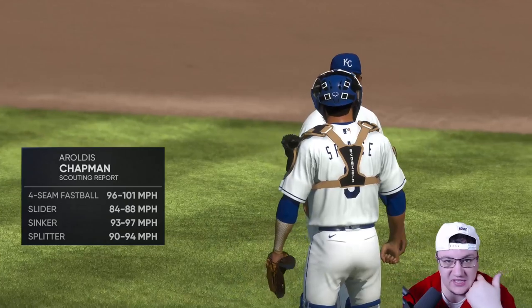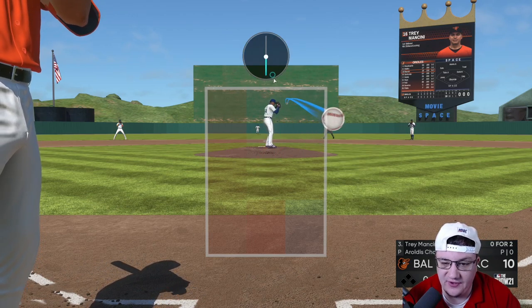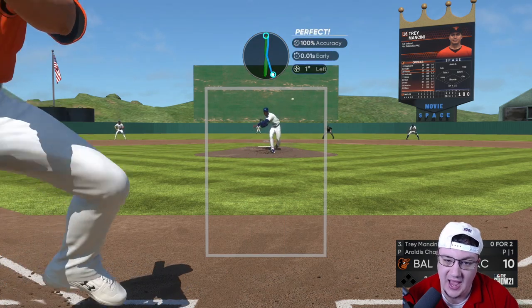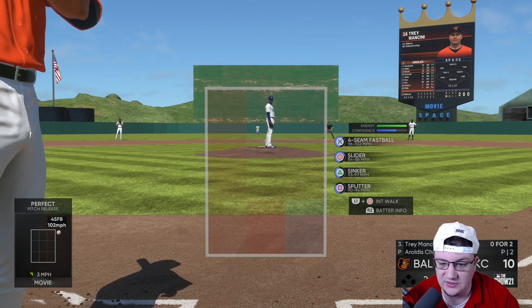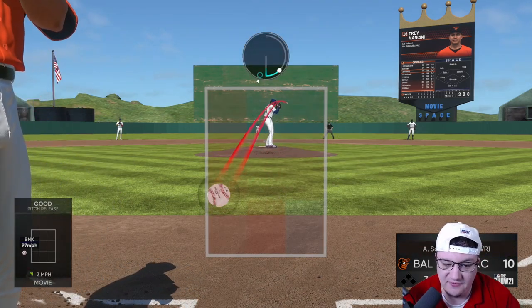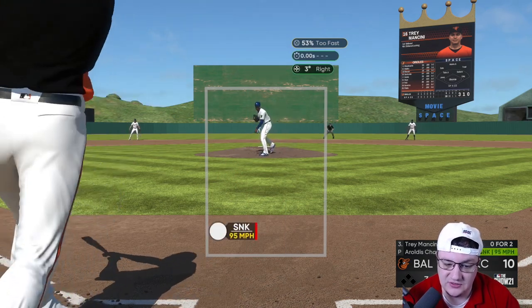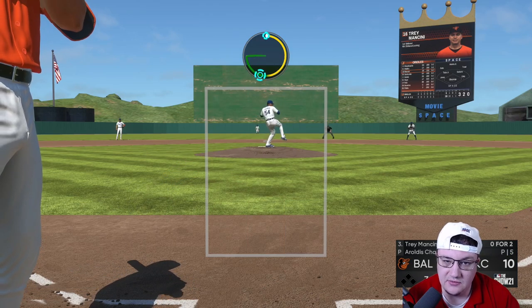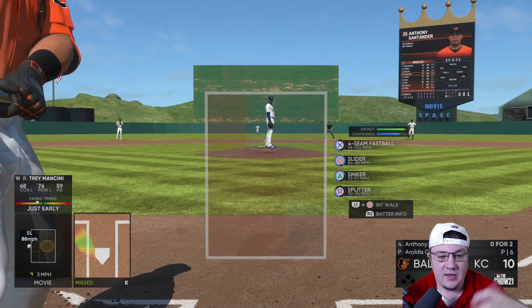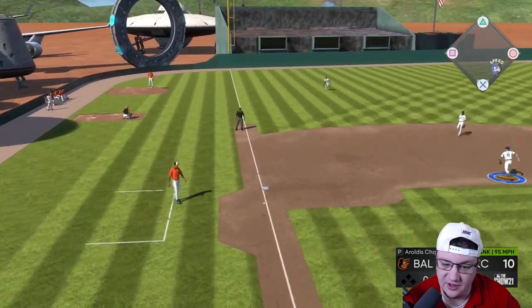Now let's talk about Aroldis Chapman — the best left-handed reliever in the game, maybe the best reliever in the game; just so difficult to deal with. To a righty, you can really use the four-seam fastball away — it's going to get called strikes and get them to roll over. The sinker is fantastic low and in like this — it's difficult for anyone to deal with. When you can spot it down here, it's really, really difficult to deal with. Then you combo that slider on the inside, just like we did with Tom Glavin. You could start sinker on the first pitch, then second pitch go to the slider.